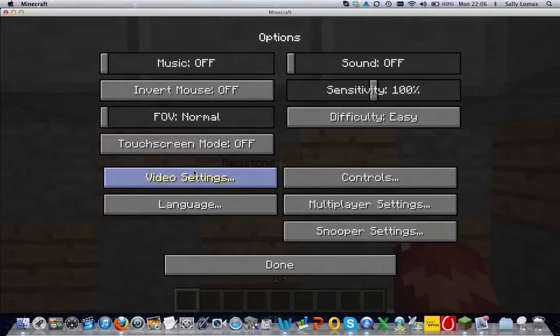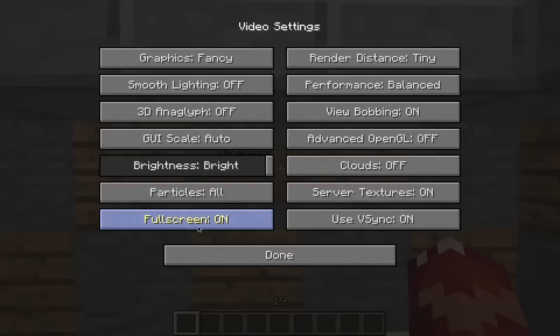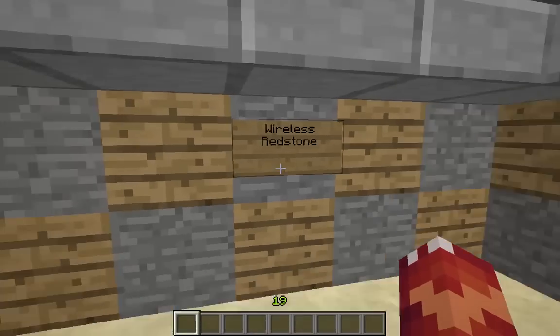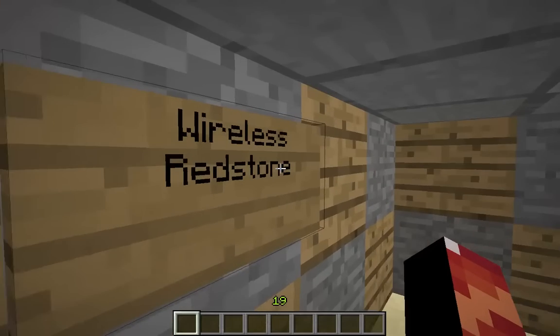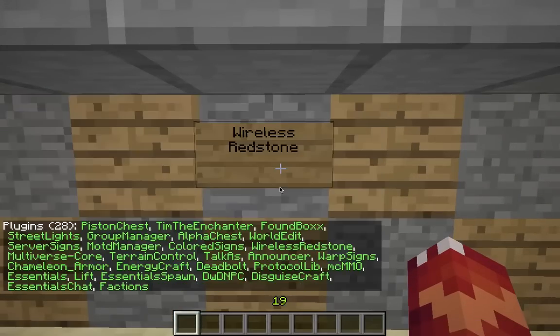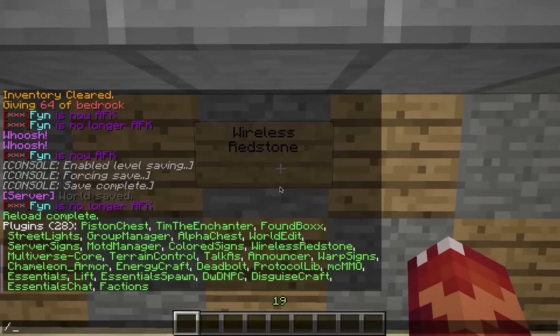This is Chaos Central HD and I'm by myself this time, but I'm going to be showing you a plugin called Wireless Redstone. If you just do slash PL, it shows all the plugins, and here — Wireless Redstone. If you do slash help, Wireless Redstone help, you can see the available commands.